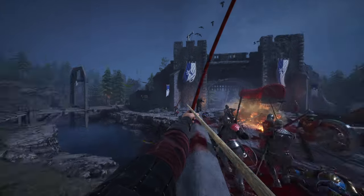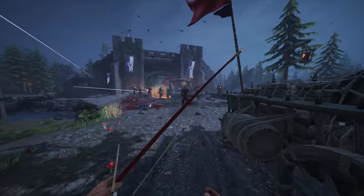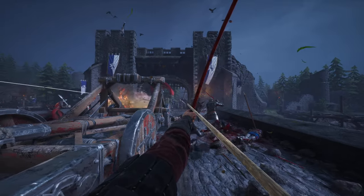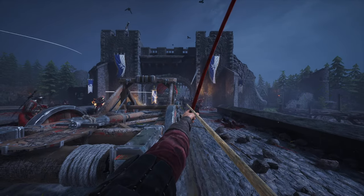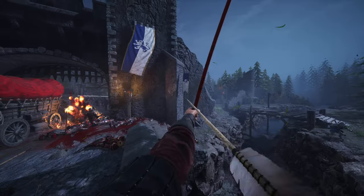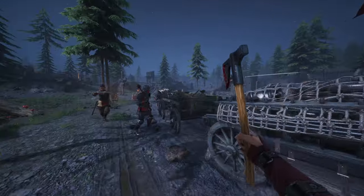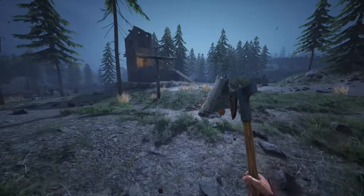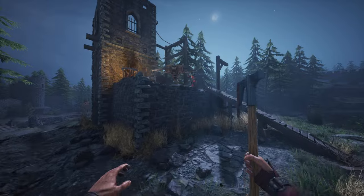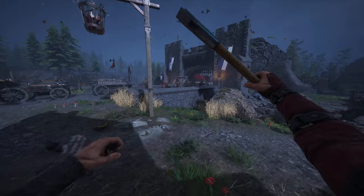Is that an archer up there? Let's grab some arrows. Oh, we can't grab any more arrows — this is not good. I need to get a bit of extra elevation. I need more ammo. There's another box up there, I hope. No — no box up here, that is unfortunate.